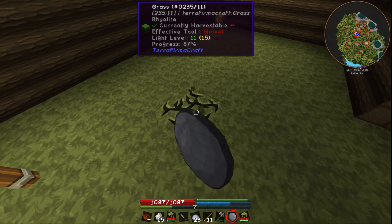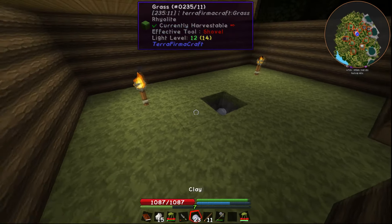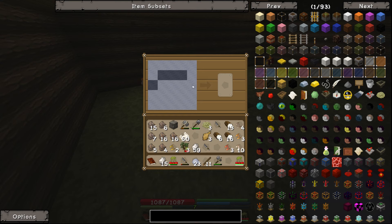You can store items in them once they're fired - four items - and they're going to be how we're going to melt down all our metal. So we're going to make a clay vessel, a pickaxe mold, and then a saw mold.